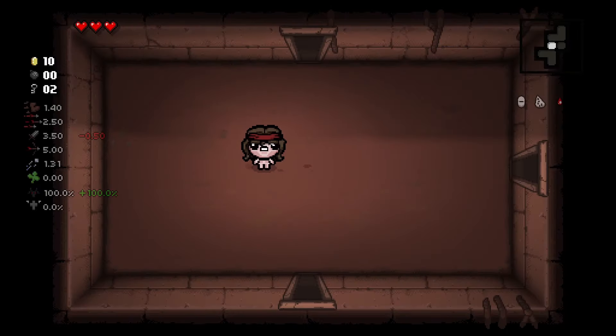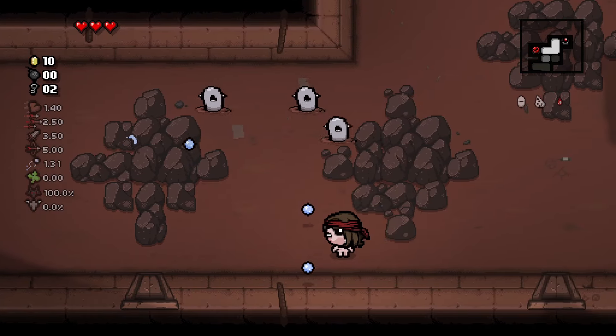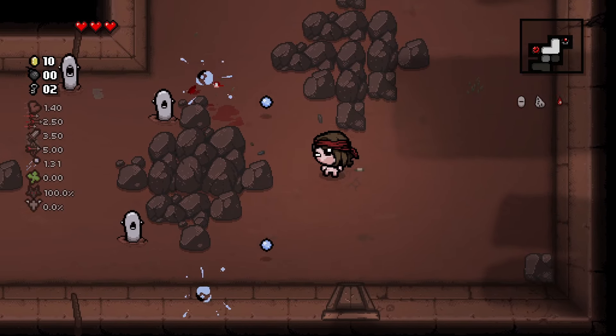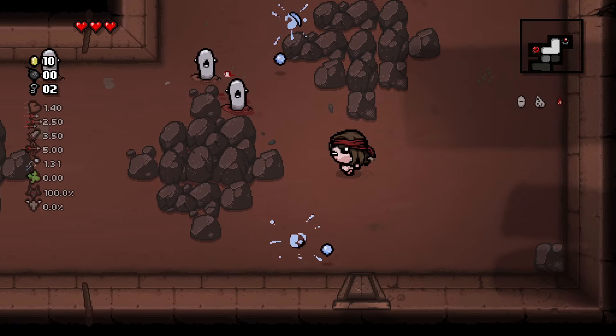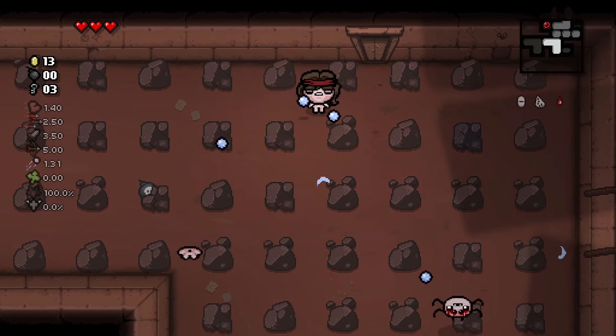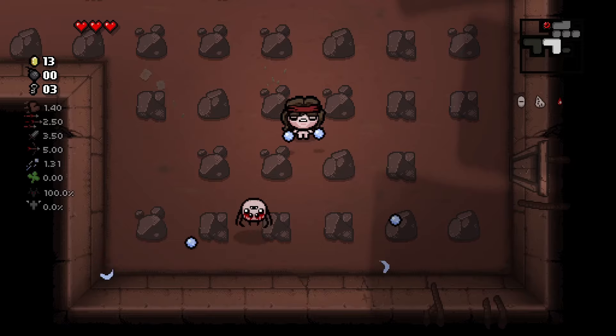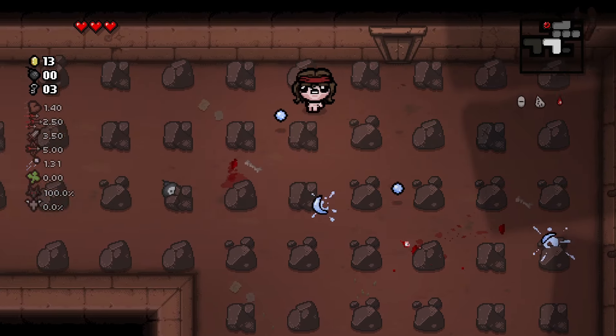Looks like 100% chance for a devil room this round — I can see that in the bottom left. I don't know what contributes to that. Oh, did I pick up a heart? I think I did because I'm full health and I remember taking damage. That's kind of unfortunate. These things are so sporadic — I can never tell where they're going and they can jump over everything.